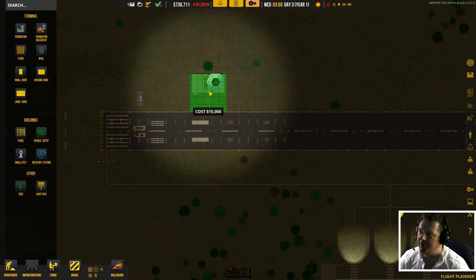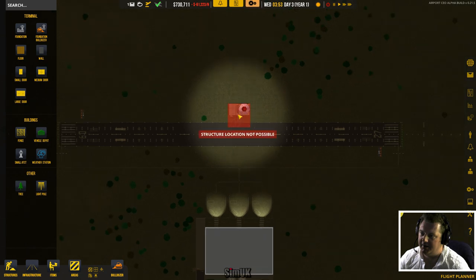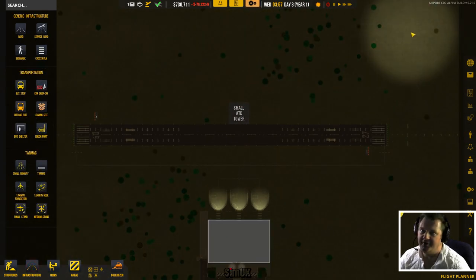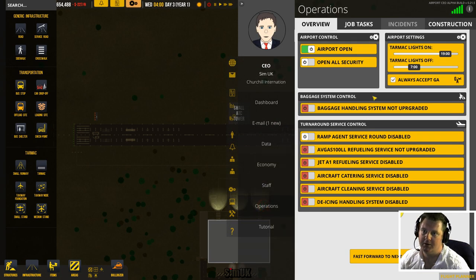Let's plunk the ATC smack bang in the middle of the runway - that seems to be a fairly logical location. Let's just check as well that we've got any security yet. We don't - we have baggage handling, ramp agent service round disabled. Ramp agent service round - I've no idea what that means.